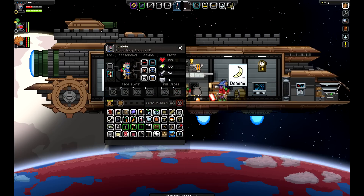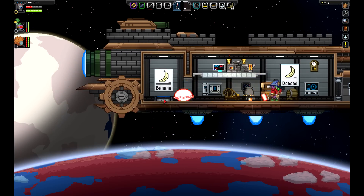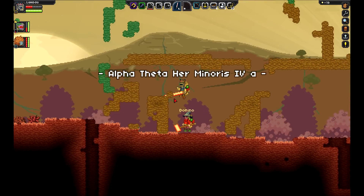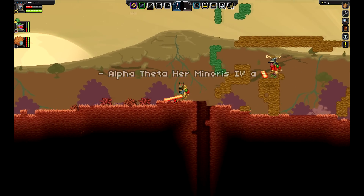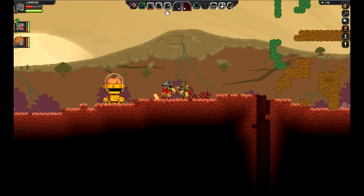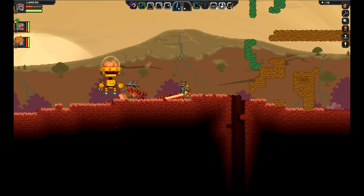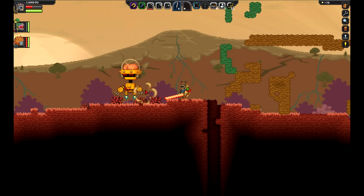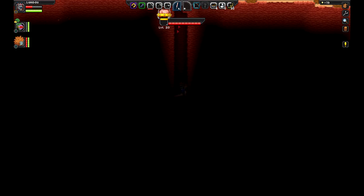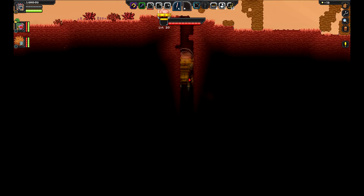Let's go down to the planet James and activate it and see what happens. Let's go over here. Would you like to activate it, James? He's not friendly. I fell down the hole. I'm dead.